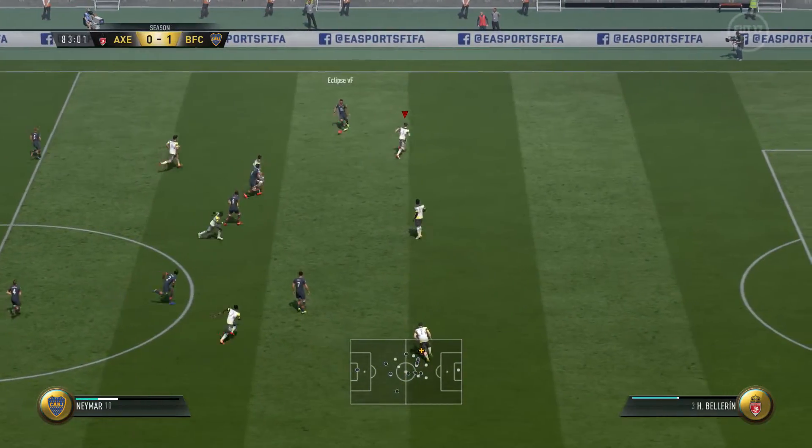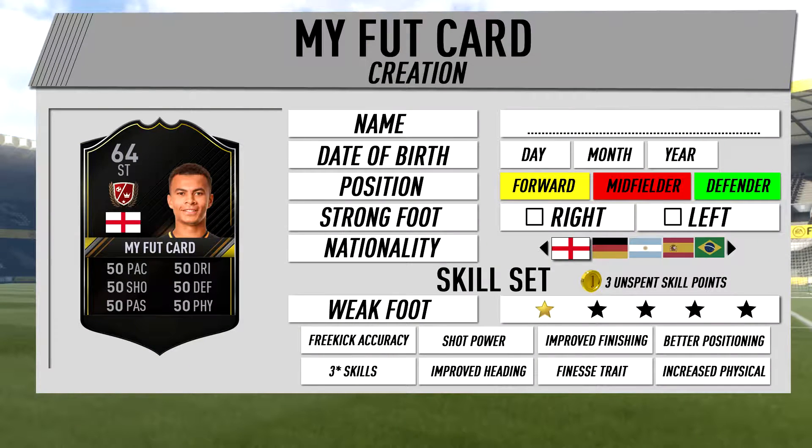Let's jump into the first screen today which is going to be the Foot Creation. This is where you create your masterpiece, otherwise known as My Foot Card. Basically the idea behind this is you have your own FIFA Ultimate Team item. You can choose the name, what they look like, weak foot, position — defender which could consist of left back, right back.